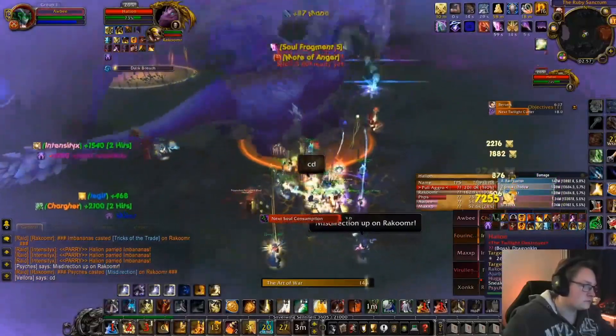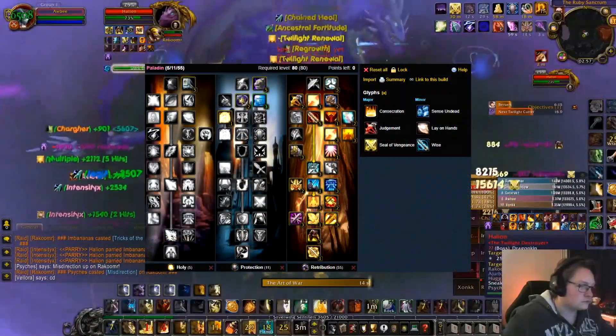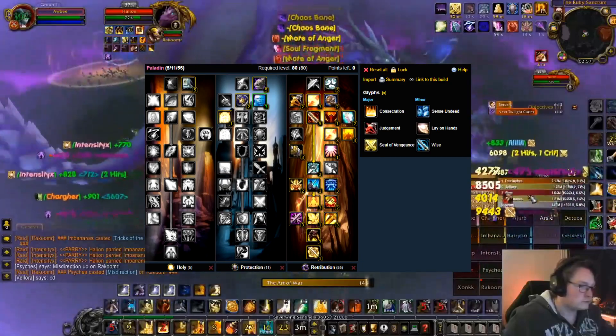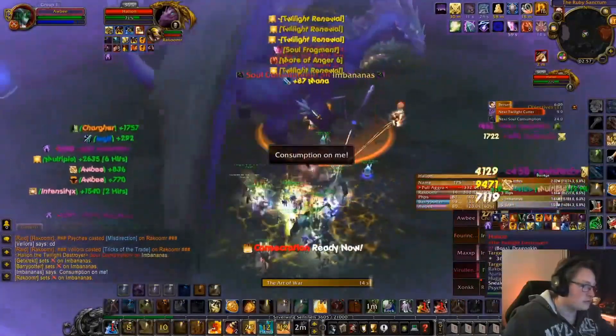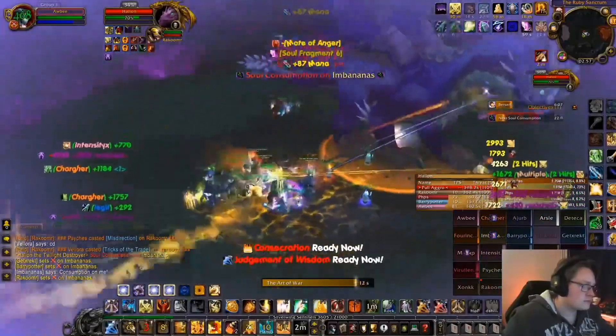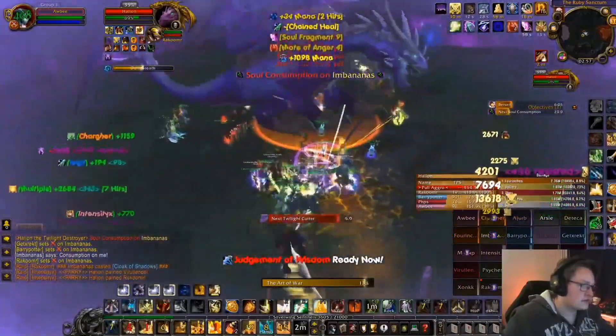Alternatively, you could take a Divine Sacrifice build that would look something like this. There isn't a lot to talk about in the Talent tree, but I do want to explain which passive and which active buffs you as a Retribution Paladin are going to give to the raid.